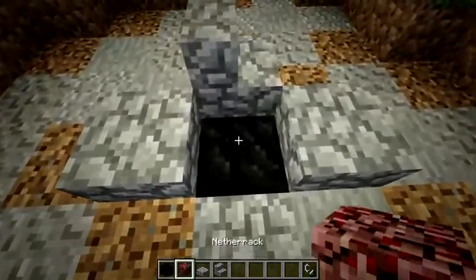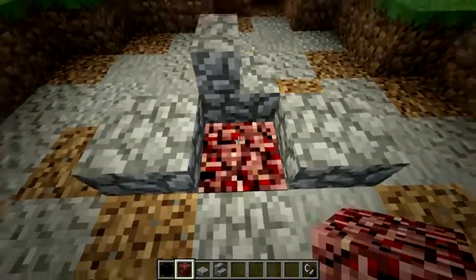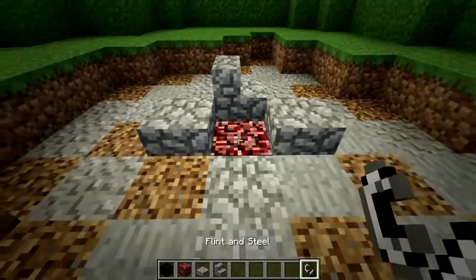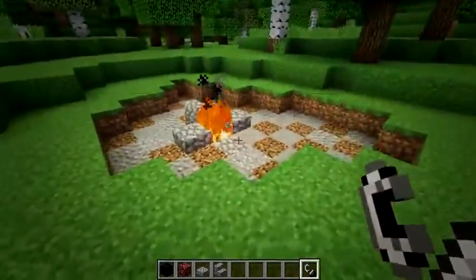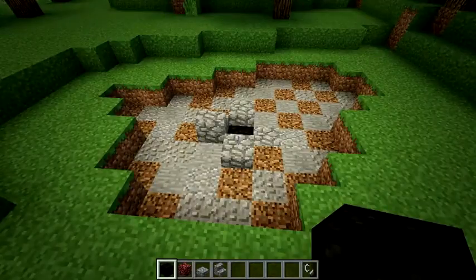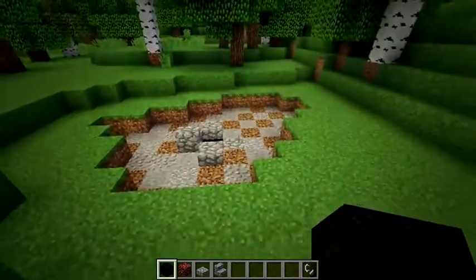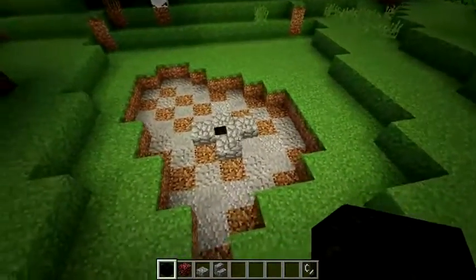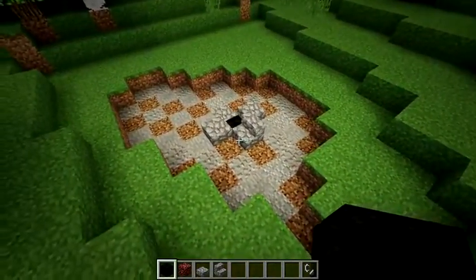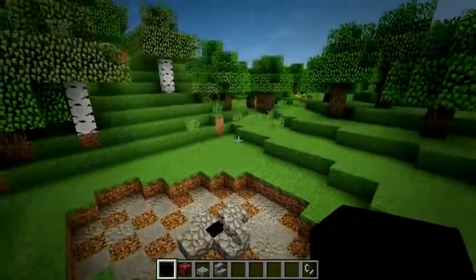Alternatively, if you have fire spread off or you are going to be more conscious about your wood placement, you could add some netherrack and some fire. It doesn't really matter what shape you make this pit — just know that whatever shape it is, you're going to have to work around it because your tents and your pathways are going to go around it. You can make it an odd shape. I went with a circular or oval shape. You could make it hook off to one way.